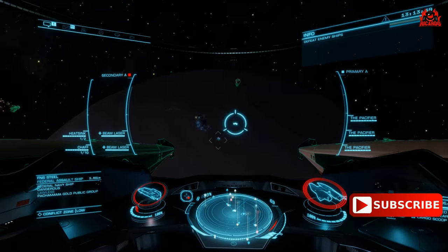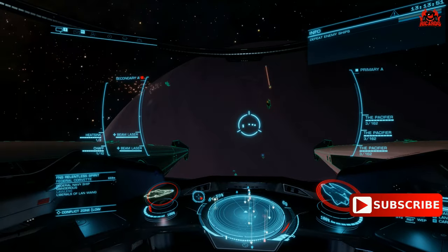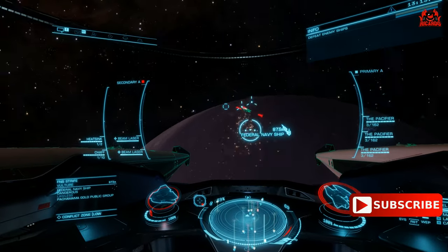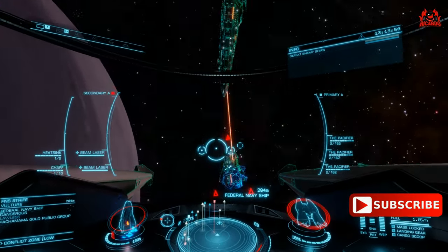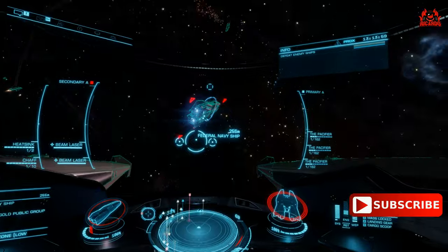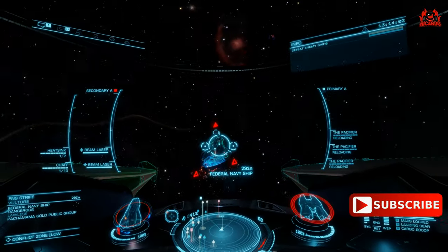I've been Ricardo — thanks very much for watching this video on how to unlock Zachary Hudson's Pacifier Fragmentation Cannons. Let me know how you get on with them in the comments. I'd be interested to find out what your ship builds are like and how you use them in combat or against ground-based installations in Elite Dangerous Odyssey. Thanks for watching — like and subscribe, hit that notification bell, and I'll see you in the next video.